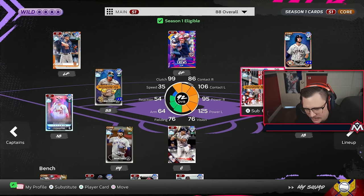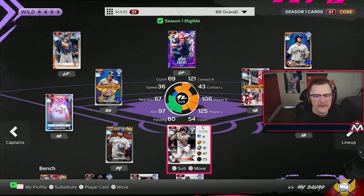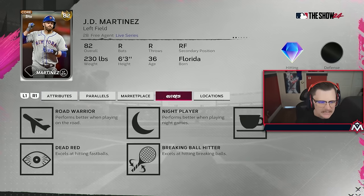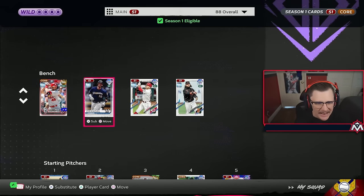Justin Turner is pretty good at second base. Jose Abreu has great stats but an awful swing - he's free. Gary Sanchez: pray to god it's not a lefty with runners on, but with a righty matchup he's gonna smoke the ball. For 1,000 coins, JD Martinez is dead red on breaking balls - you get those two going and any pitch can be smoked.